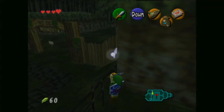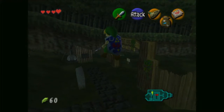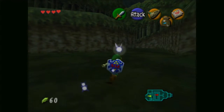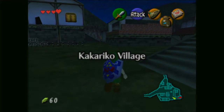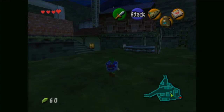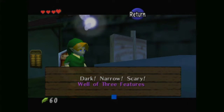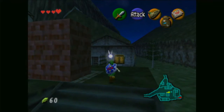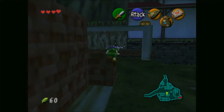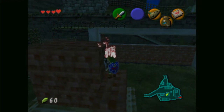That is everything we can actually do here, so let's head back into Kakariko now that it's night time. Because we can actually do a few more things at night in Kakariko as well — night time is the time of Gold Skulltulas. They just thrive in the night, basically, since they don't appear during the day. Up here on these building bricks is a Gold Skulltula — let's get rid of that and get another Gold Skulltula token.